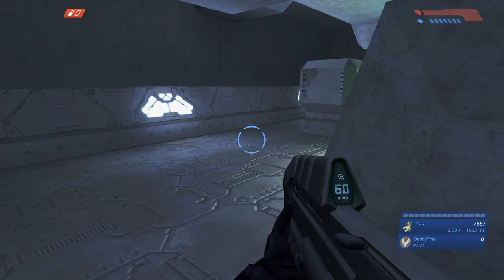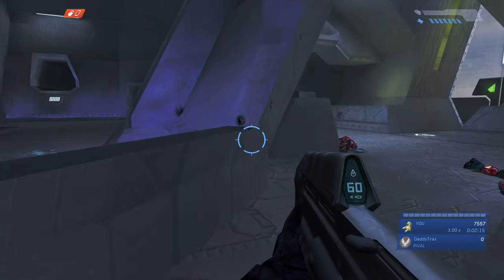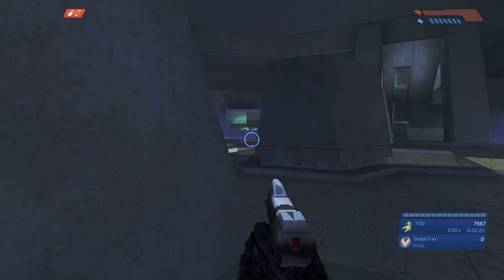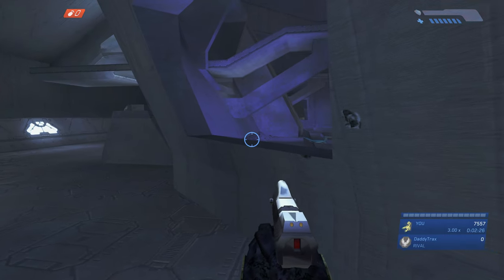I want to try to kill this grunt without the explosion killing the jackals, because I want to close the gap on the jackals and smack them. I get my shield back instantly when I melee them due to the Black Eye skull. So that's how we're going to get our shield back. I just want to make sure when I kill the grunt he's far enough away that his explosion doesn't kill the jackals before I can smack them.